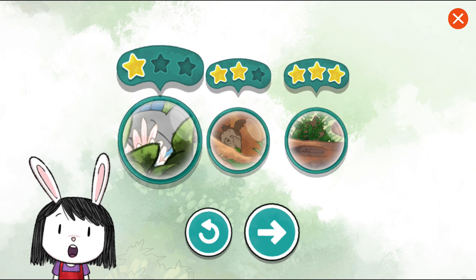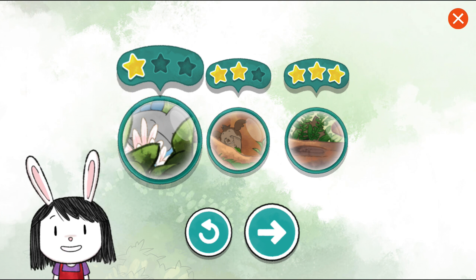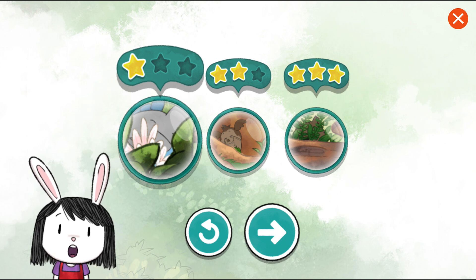You got one star. Hiding can be tricky — why don't you try again? Remember that lizard we saw and how it was the same color as the log? Try hiding in a place where you blend in.